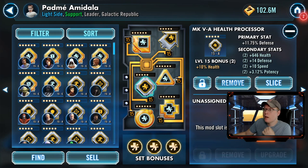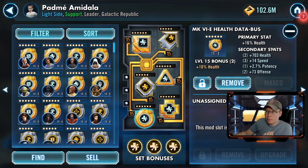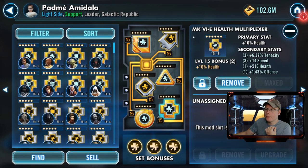For the processor I have defense — obviously that's the only primary you can have — along with speed and potency, so it's an okay mod for her. For the Holo-Array I've got a health primary with speed, potency, and more health on the secondaries. As I said, you want as much health as possible. The Data Bus also has a health primary with more speed, more potency, and more health, so it's a pretty solid mod for her.